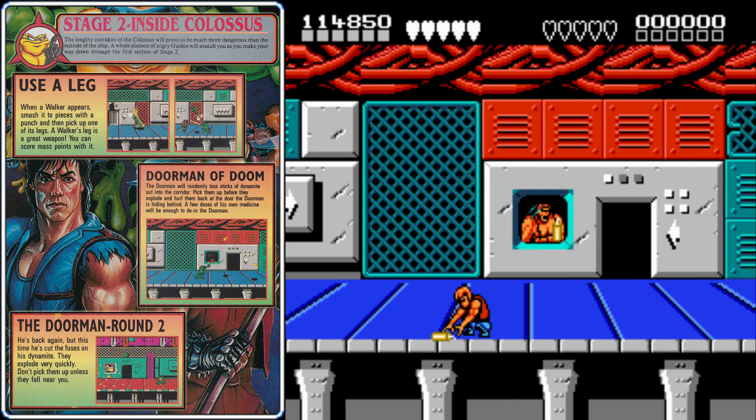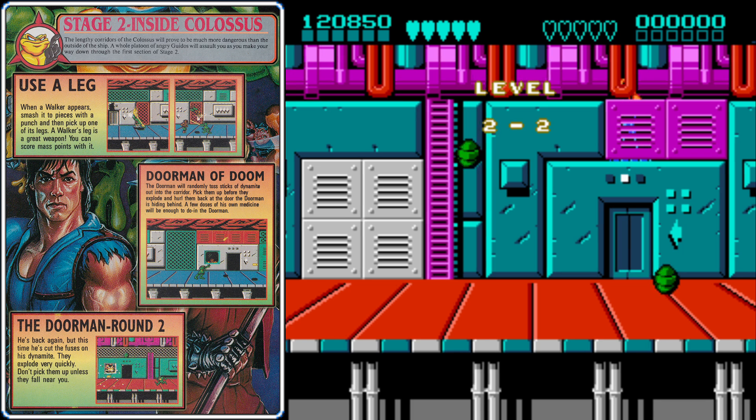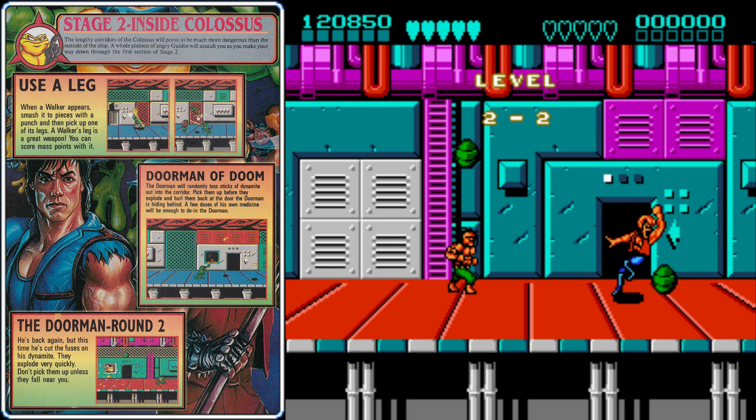Here we face a mini boss: the Doorman of Doom. Only pick up dynamite that lands close to you so you don't get hit by an explosion. Once you've picked it up, it will not blow up on you, so you have all the time you need to get very close to the door before you throw it. It will take three hits to finish off that mini boss.